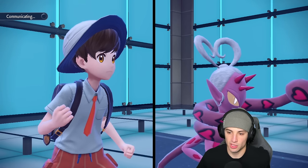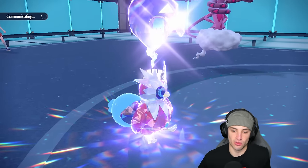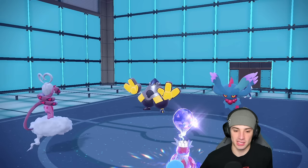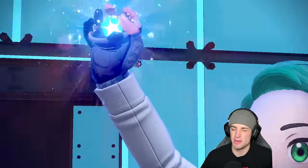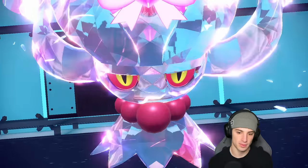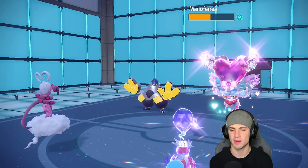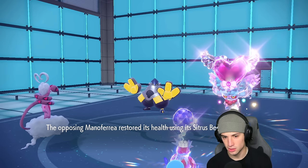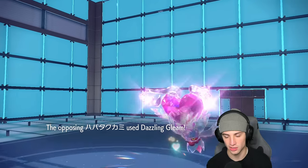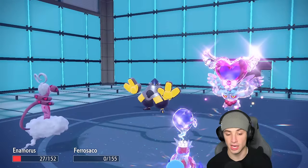That freeze was great. Once Iron Bundle goes down, they'll probably trash Flutter Mane or go Iron Hands. Flutter Mane's going to Terastallize Fairy so it knows it's dying — wants to do as much damage as possible. Enamorous should soak that up. Freeze-Dry flies in, chunking a bit more damage, bringing this thing to half. Of course the Sitrus Berry comes out giving it more HP. Hopefully it's frozen another turn — lean in, Enamorus, just eat it up.